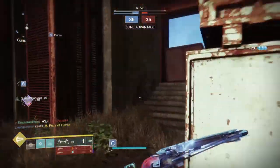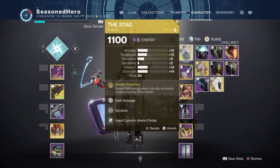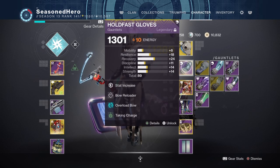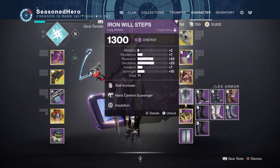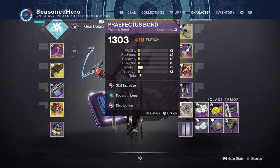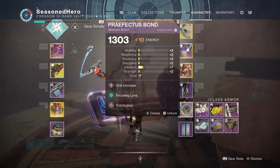So as we've covered the main basics of what to bring, let's take a look at the mods and how the build plays. For Head we have Mind Recovery, Dynamo, and Hand Cannon Targeting mod. Arms have Resilience, Bow Reloader, Overload Bow, and Taking Charge. Chest has Recovery, Concussive Dampener x2, and High Energy Fire mod. Legs have Discipline, Hand Cannon Scavenger, and Reloader mod. Bond has Minor Intellect, Distribution, and Focusing Lens mod.